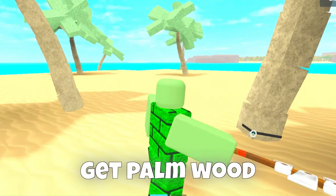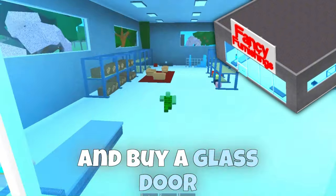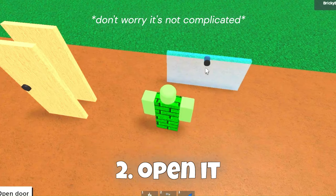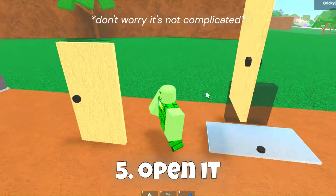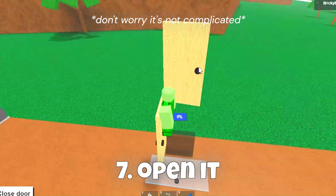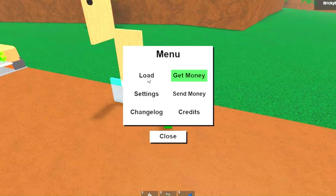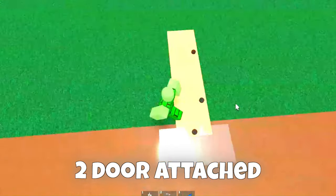The fifth glitch is very cool because it lets you get palm wood. First go into fancy furnishings and buy a glass door. Place your glass door, open it, then a floor and a basic door, open it, place another basic door, open it, then close the glass door and the lower basic door. After that, reload your slot and you will have 2 doors attached.